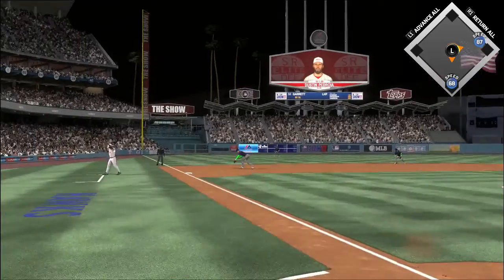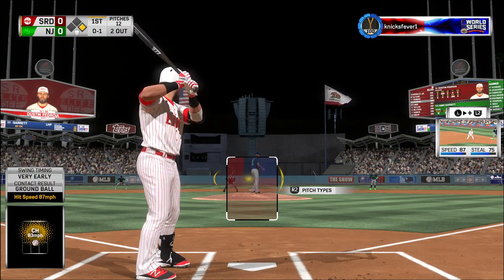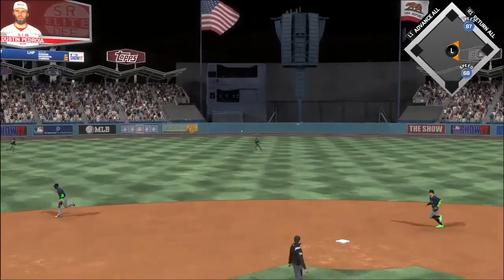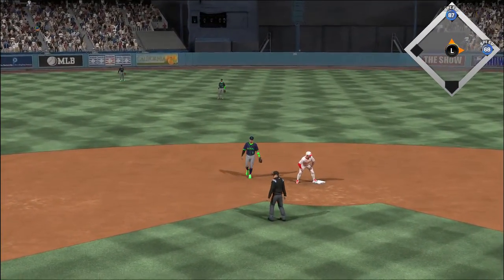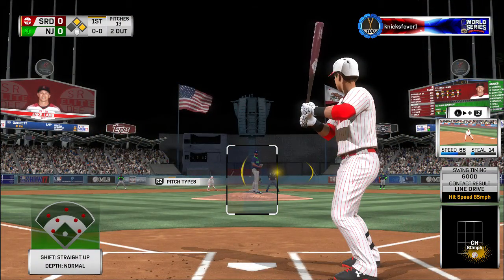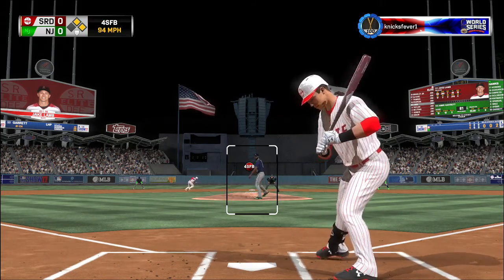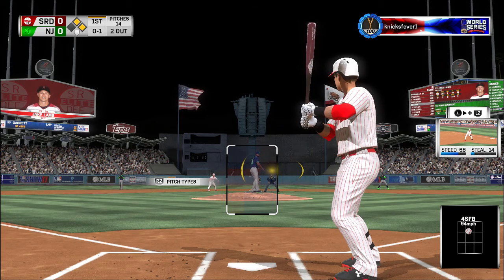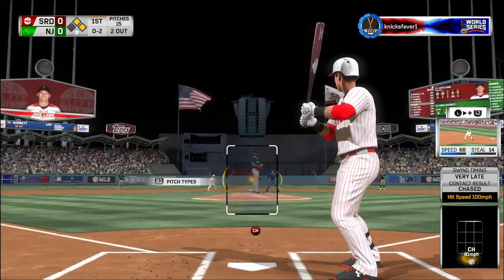At the plate, Dustin Pedroia takes his first cuts with a man at first and two away. He swings — ball hit on the ground on its way. The 0-1 pitch — line drive to center field, and that's in there for a base hit. Now a great chance to drive in a run here in the early going. Here's the first pitch — the high fastball is in. A chop foul over towards the coaching box.